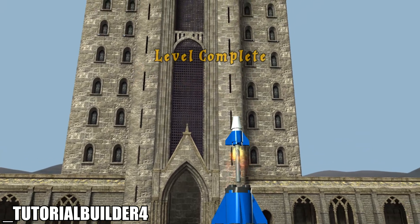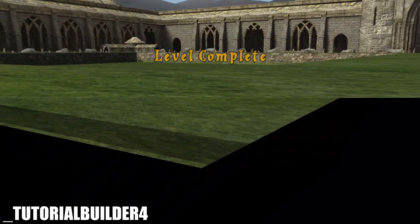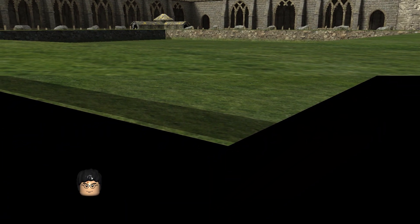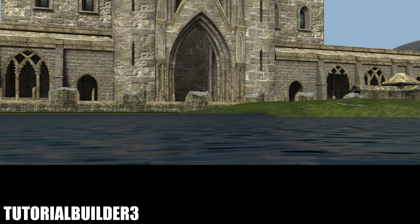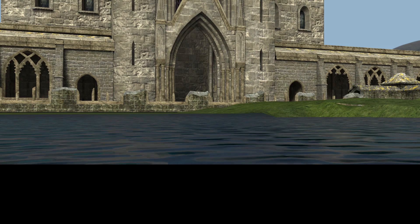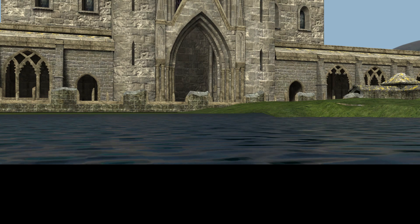These two unused levels are early versions of one of the tutorial missions. One completes the moment it loads in so it's not playable, and the other one actually soft locks the game. It's technically still running but doesn't do anything — it doesn't respond to any inputs — so you actually have to force close the game when you load that level.